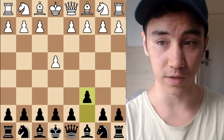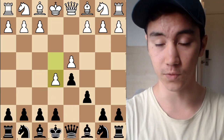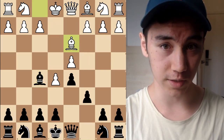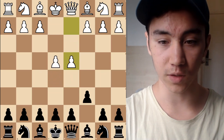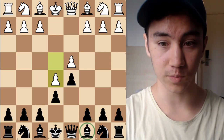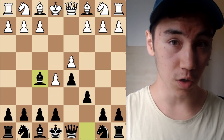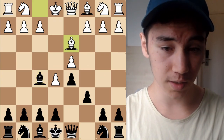In the advanced variation, a very common idea is after Black develops the Bishop to F5 — a very logical move, getting the Bishop outside the pawn chain. A very typical mistake at the club level is Bishop D3. The reason this is a mistake is because when White plays this, we have to compare it to the French defense, where Black often has a bad light-squared Bishop blocked out by the pawn chain. In the Caro-Kann, we solve that problem by getting the Bishop outside very early.